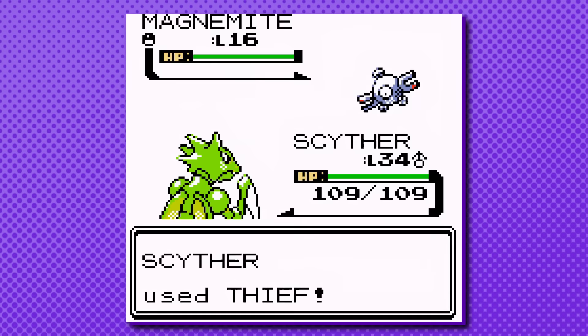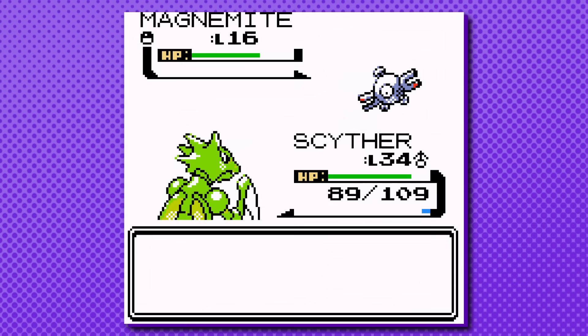With a 20% spawn rate, it should only take the player about 20 minutes before they pop off a Magnemite's metal coat. And then boom — there you have it. Super easy Steelix or Scizor.